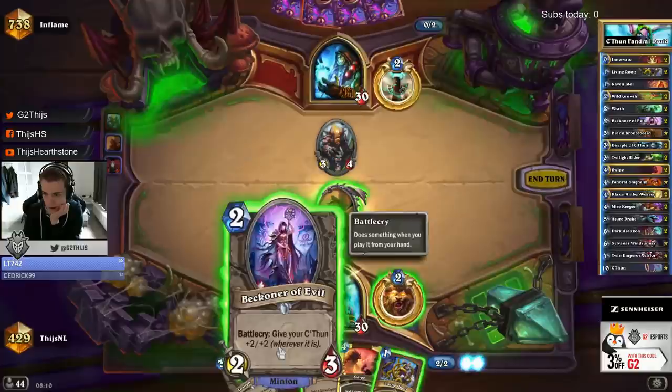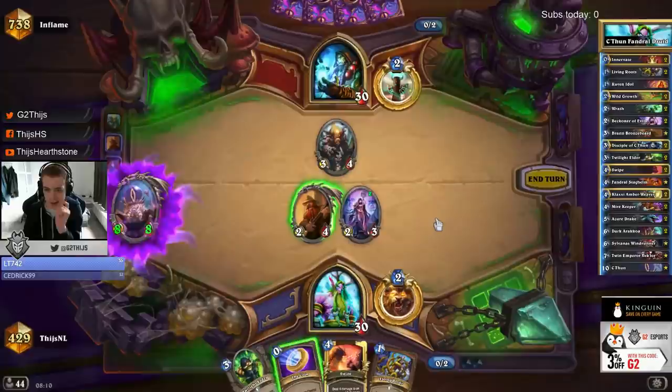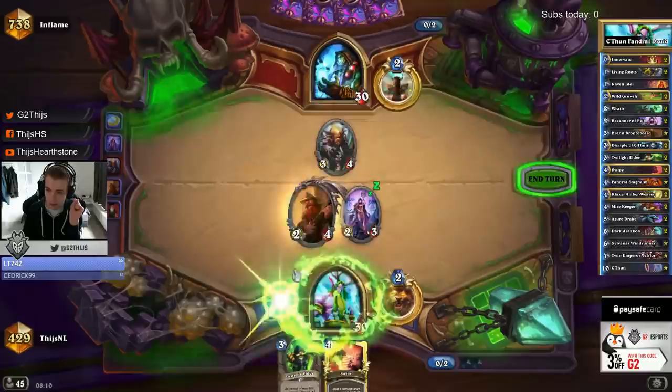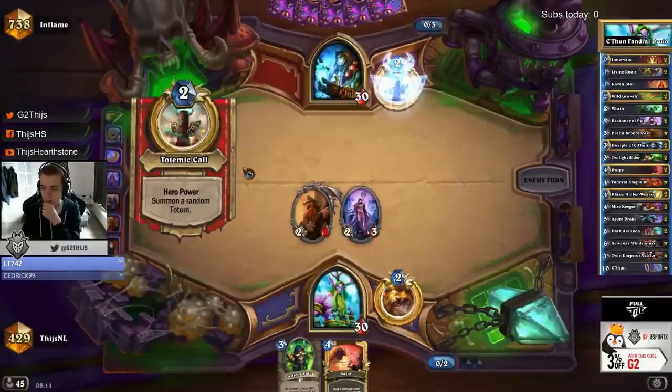I can even clear here with Living Roots for 2, attack, coin. Yeah, looks really good. Now 10-10 is a really key thing for Khatun, because it makes some specific cards from us really strong. I'm gonna make this trade here, to not give him this valuable trade. Then we can just curve out into the Twilight Elder.